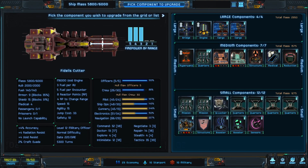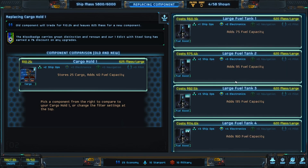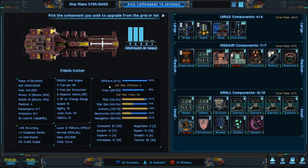The first thing to go is always one of the cargo holds — for me — and to grab the largest fuel tank possible. This bumps our fuel up quite a bit and gives us a fuel of 260. I prefer to be over 300, but you've got to do what you can do here.